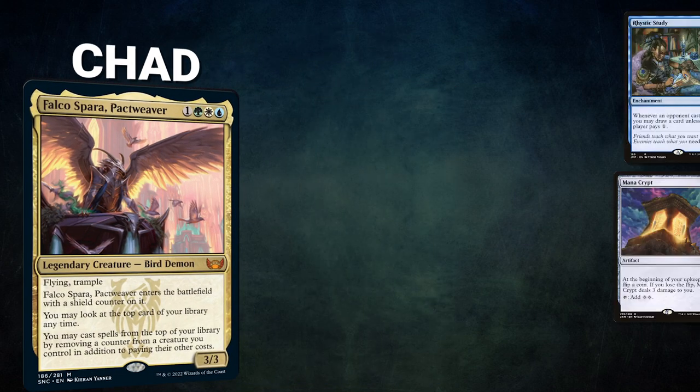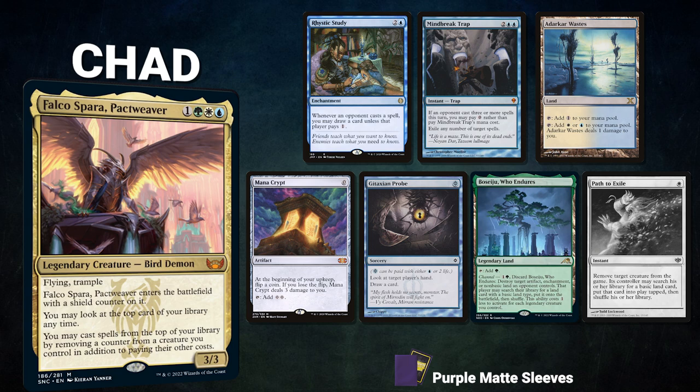Chad's opening hand contains Rhystic Study, Mindbreak Trap, Atacar Wastes, Mana Crypt, Jataxian Probe, Viseju Who Endures, and his London Mulligan is a Path to Exile.